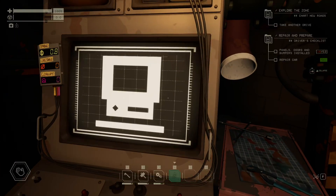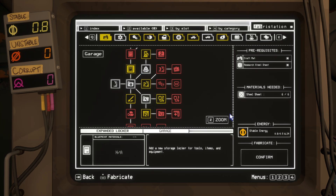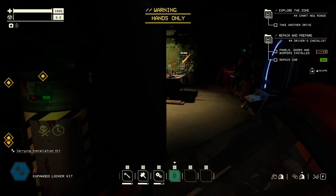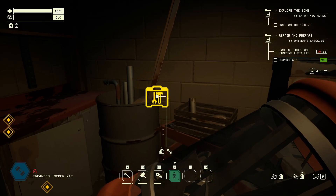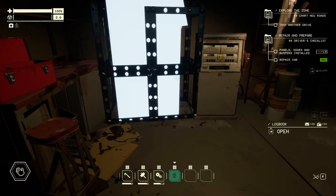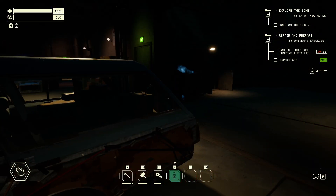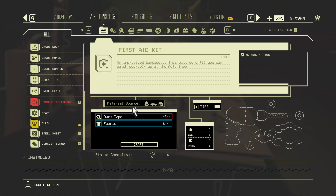I really wish they would add more light over here, but I understand why they don't. So this would be just a normal lock. As you can see, you'll need tier 2 on the workbench to create these things, but at the same time you can just create them over here in your little house.